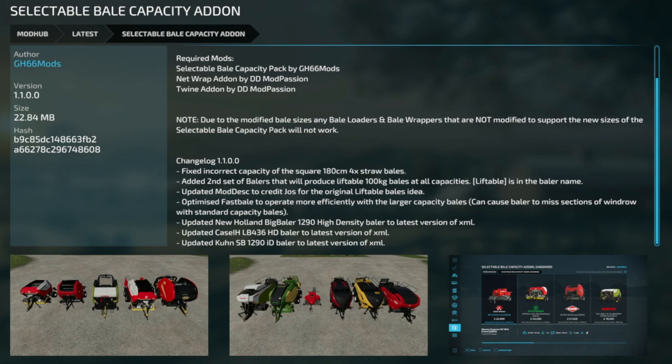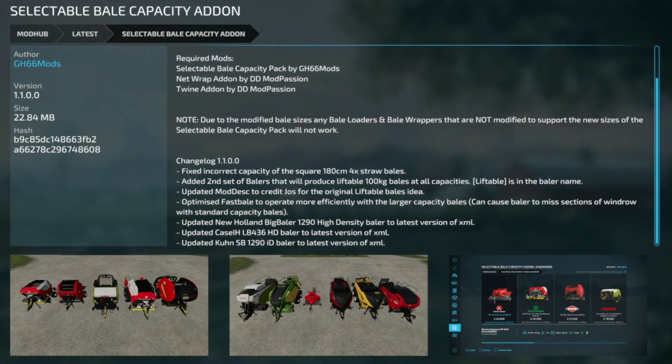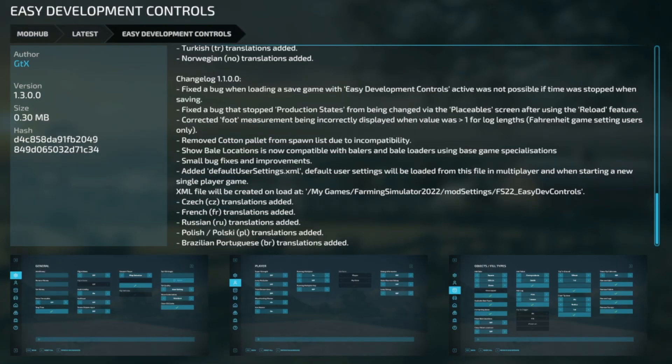Update to the Selectable Bale Capacity Add-on from GH66 Mods, version 1.1. Fixed incorrect capacity of the square 180 cm for extra-all bales. Added a second set of balers that will produce liftable 100-kilogram bales. Updated mod description to credit Yost for the original liftable bales idea. Optimized the fast bale to operate more efficiently with larger capacity bales. Also updated the New Holland Big Baler High Density, Case, and KBRAND SB 1290 to the latest version of the XML.